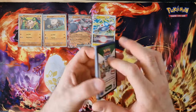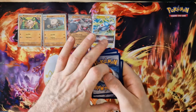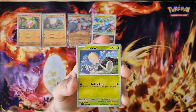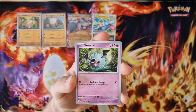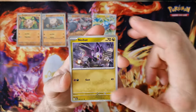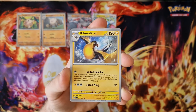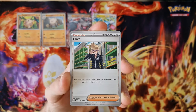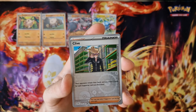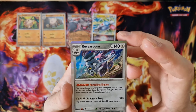Now is the Paldian phase. Energy — looks cool. Wobbuffet, Pompei, Nymble, Yono, Kilowattrel, Klaive, last card — Revavroom holo.